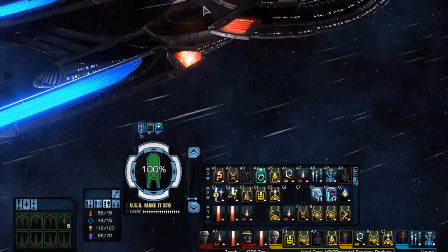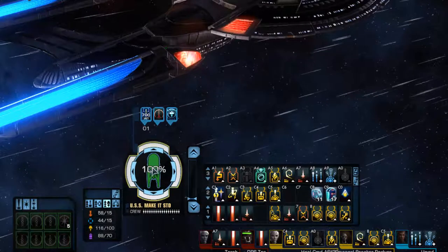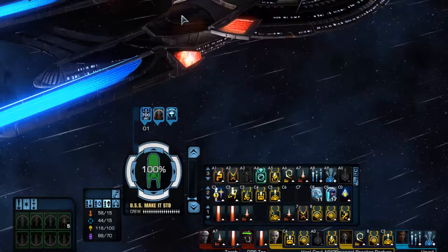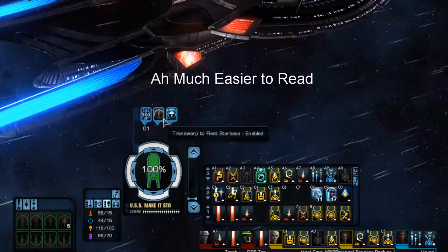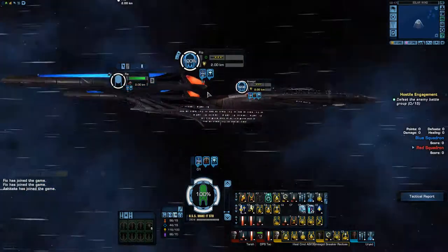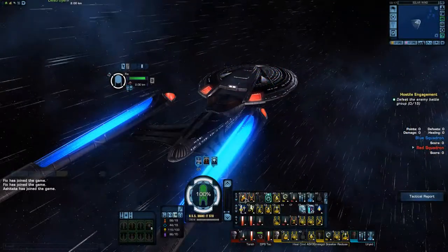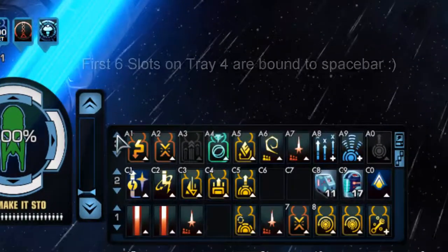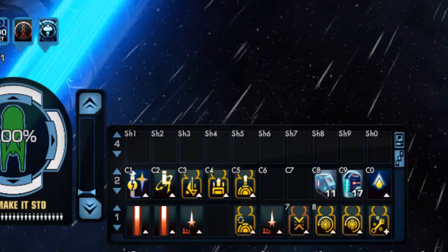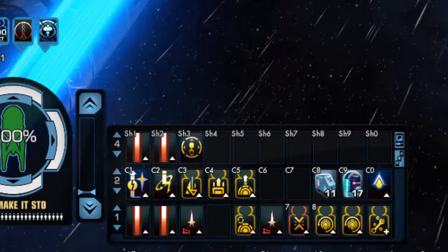When we press spacebar, our shields distributed, and the game was told to fire all weapons. The HUD override also resized our buffs in a number of places. If we target a teammate, you can see the buffs up here are now enlarged. The spacebar will also activate abilities on tray four — specifically the first six buttons on that tray.